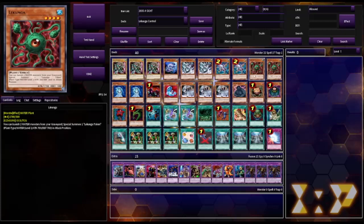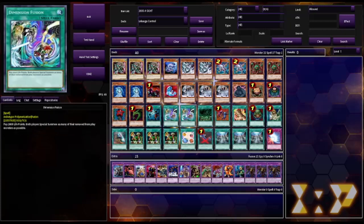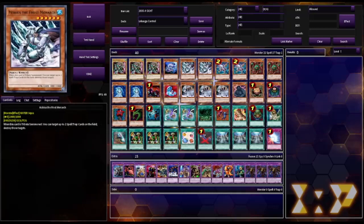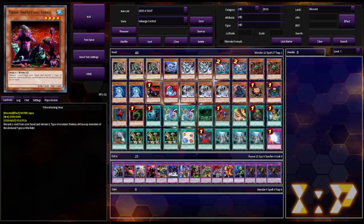The idea is to banish things with Lakunga, Aqua Spirit, and Fenrir, and then drop a Dimension Fusion, and hopefully drop some big things like Gigagagigigo, Daedalus, or Mobius. It also has things like Abyss Soldier to bounce our opponent's stuff back, and Tribe to nuke the board.